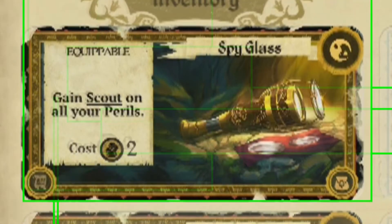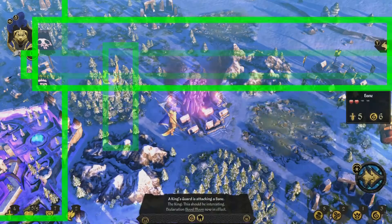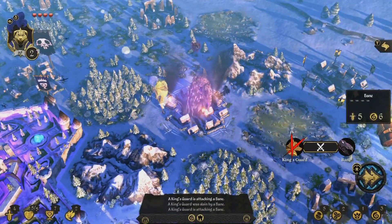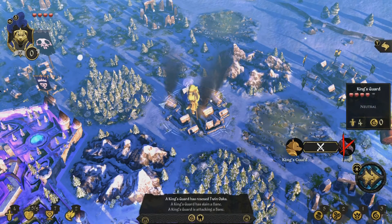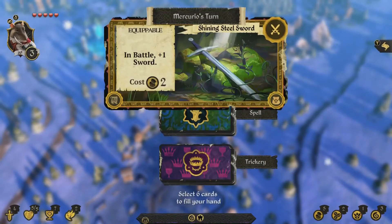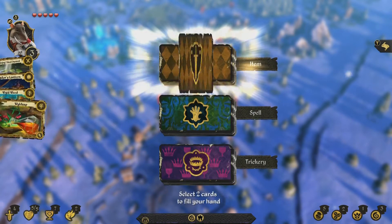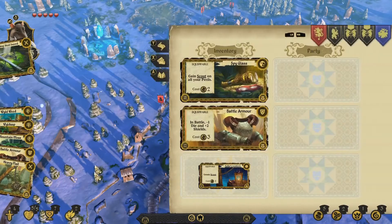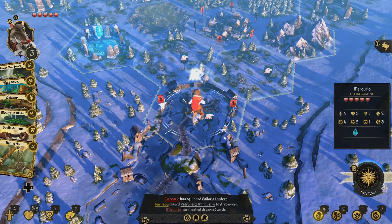So the first achievement, all you have to do is equip the Spyglass and the Sailor's Lantern in your inventory at the same time. Both of these items can be found in the item deck. Throughout your turn, just make sure you're getting rid of your entire hand — whether it be in perils to burn cards, in battle to burn cards, or just use the cards. Make sure you get rid of as many cards as you possibly can every turn, and keep drawing from the item section until you get both cards you need. Then just make sure you have enough gold to equip both of them, which is pretty easy — I think it's like five gold altogether — and the achievement is yours.